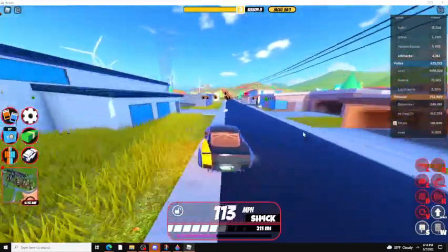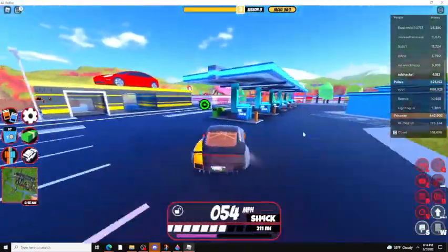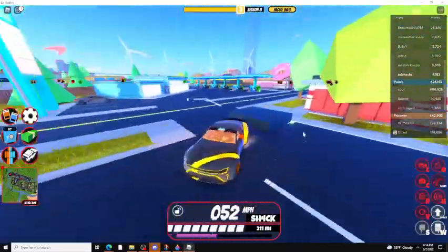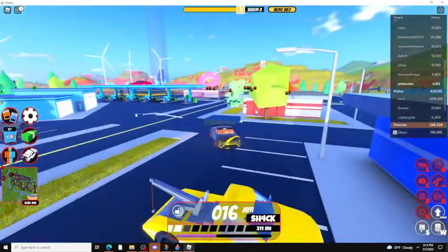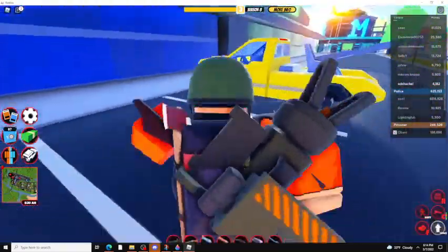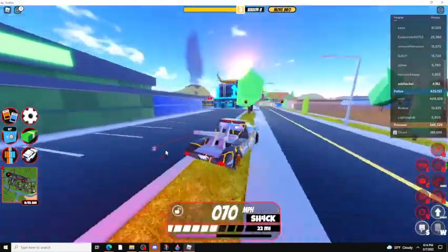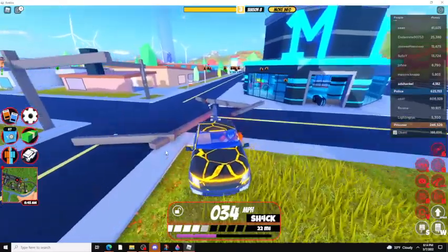Hello everyone, this is QuantaNova, and today I'm showing you some stuff about the tow truck in Jailbreak. It's a new car that was just added. Right here is the spawn — we're at the donut shop gas station dog store. It should spawn over here when you get close enough. I'm just going to put the skin on it. So yeah, it's a tow truck.